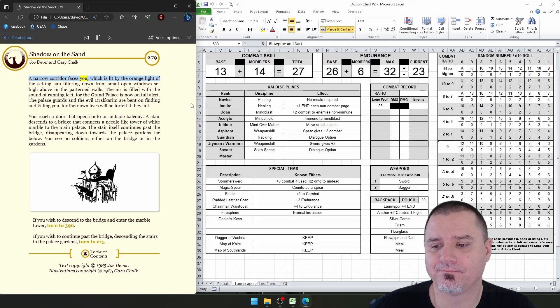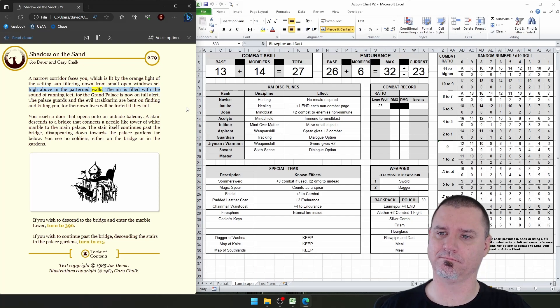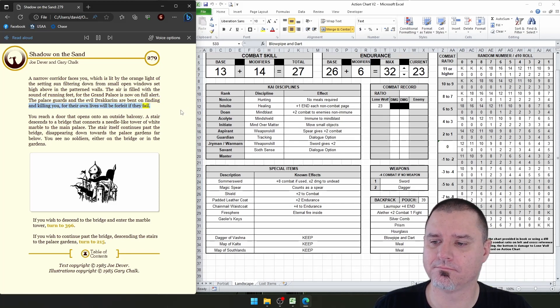Using your skill for unarmed combat taught to you by your Kai masters, you grab the startled guard by the throat and pitch him over the low wall at the edge of the landing. His cry of terror fills the air until he crashes into the flagstones below. We can keep going up the stairs or go through the door where the guard came from. A narrow corridor faces you, lit by the orange light of the setting sun filtering down from small open windows set high above in the patterned walls.